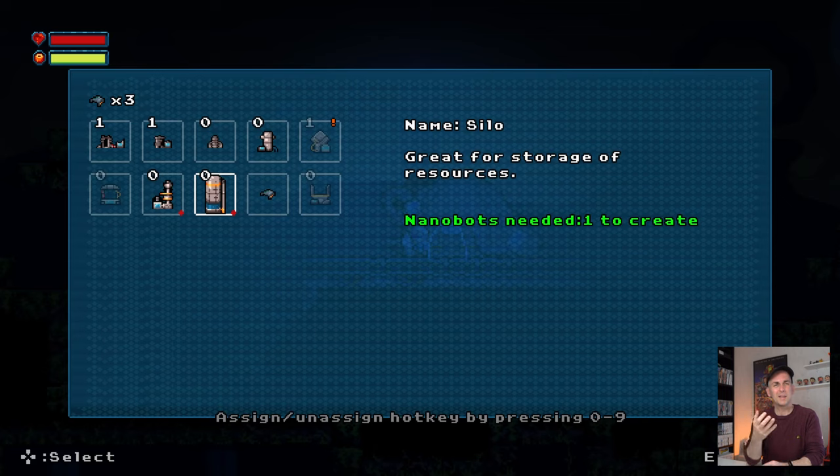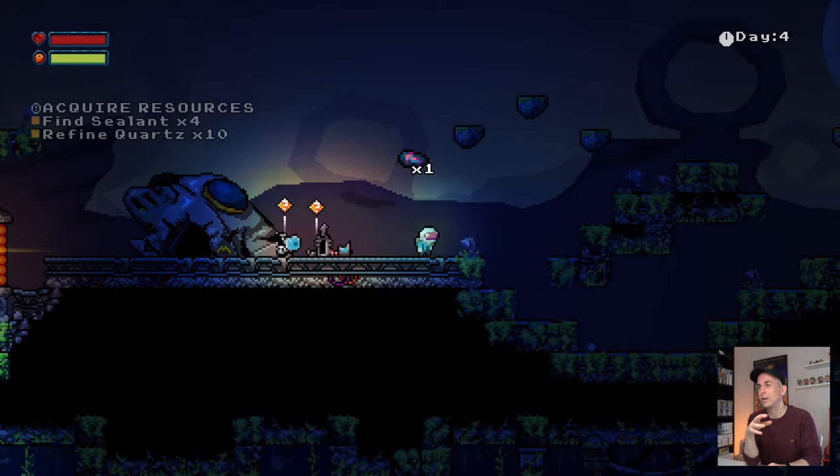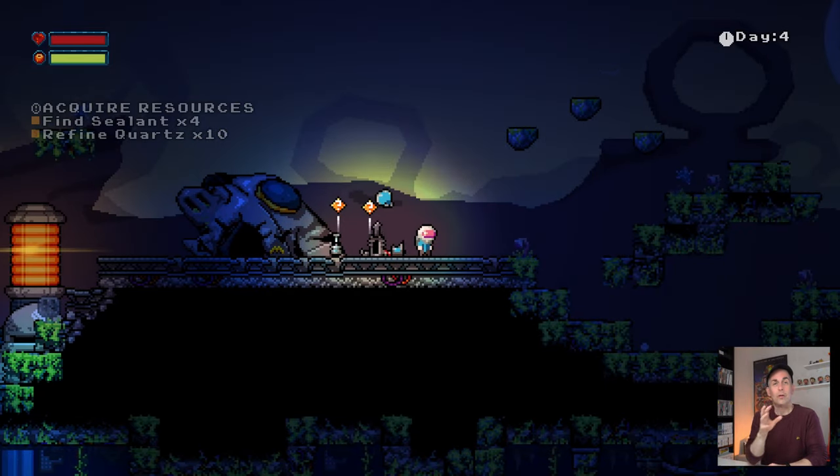There's a lot more useful information on this screen now, and I think this is going to help new players ease into the game — especially these exclamation marks and the information on the left and right. I'm very happy with how that all changed and got enhanced.